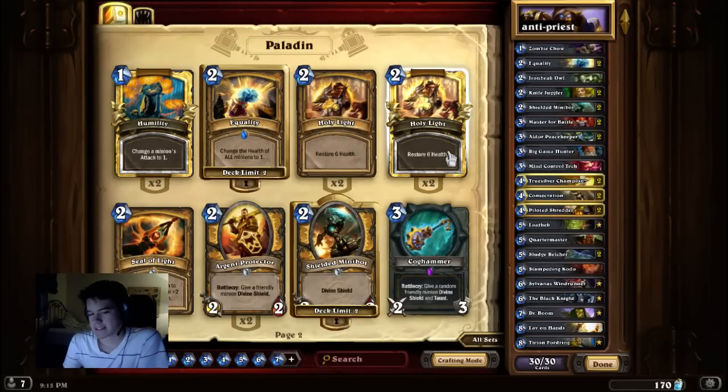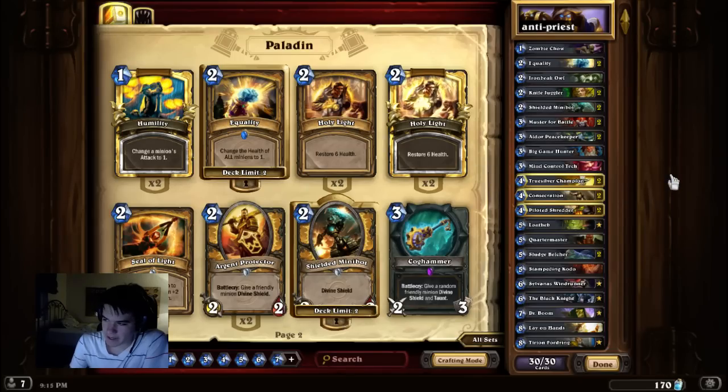Equality is just better against Priest because they usually have high HP minions. Even if you don't have a follow-up to Equality, it denies card draw from Northshire Cleric since the minions can't be healed — they're all at 1 HP, and anything that would go below 1 HP is dead. It allows for Equality-Consecrate combos, which tend to be pretty good against Priest because they don't have minions that survive death — they don't run Harvest Golems or stickier minions. Priests tend to go from a small board to a large board pretty quickly, so Mind Control Tech in the mid to later stages will usually have a chance to land, and Priest cards are usually pretty valuable to steal.